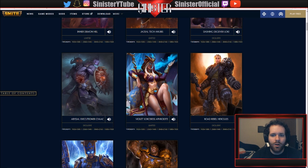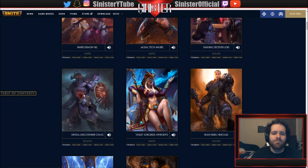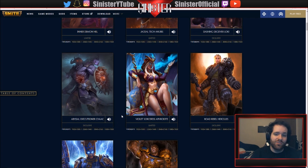I've been hyping up Smite and Hi-Rez for what they've been doing with their skins because they've been knocking them out of the park. Now they're stepping it up with the voice lines too. Usually when they do demonic skins they all have the same tone, but they're really experimenting with different effects for these voices.